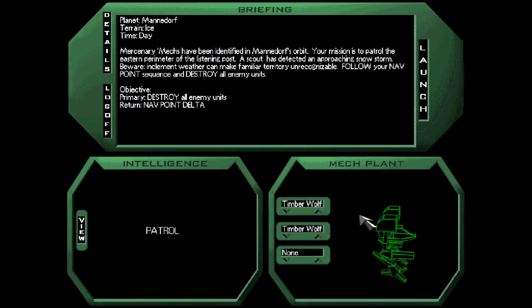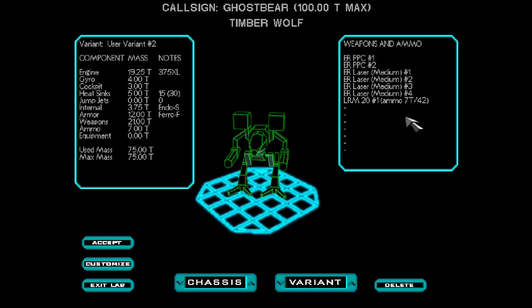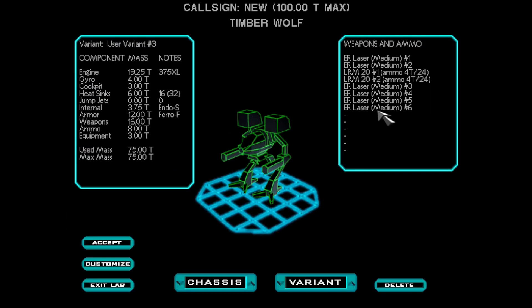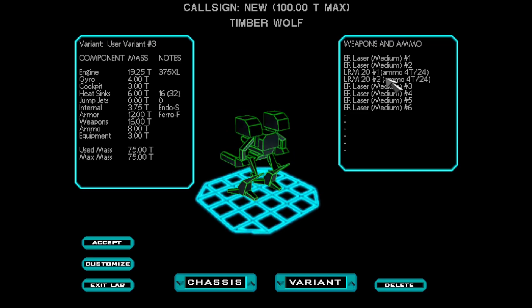So originally I was going to play the next mission with a Direwolf, but as you can see, we've switched to a Timberwolf. I just restarted the game and switched to a different mech. I'm using a Timberwolf Star Buddy as well. This one has two PPCs, a couple of medium lasers, some long-range missiles. And my own Timberwolf has just medium lasers and some more long-range missiles.